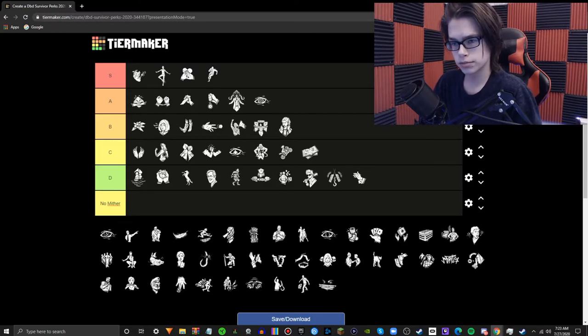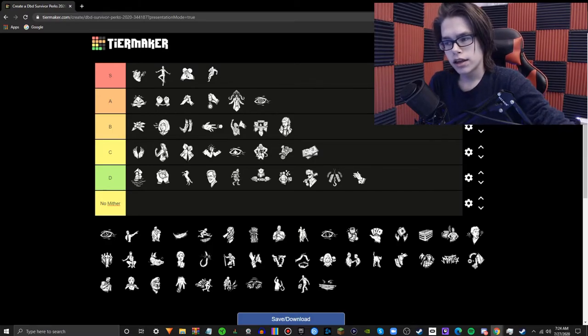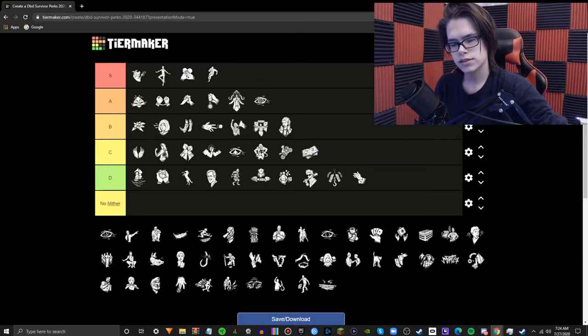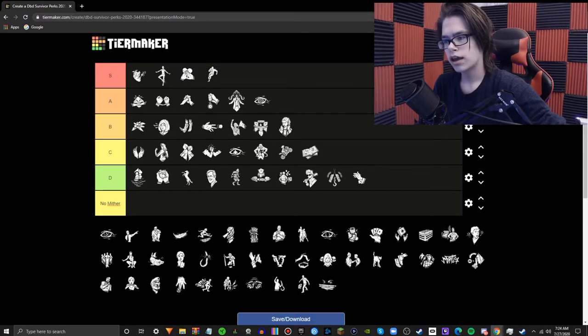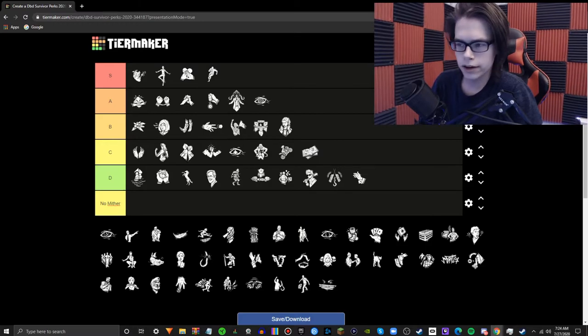Iron Will — definitely a strong perk. I wouldn't say it's S tier just because it doesn't fit in the meta — most of the time making no sounds when you're injured isn't really that helpful. What Iron Will does is when you're injured, you make no sounds and you are completely mute. Sometimes it's helpful, sometimes not — it's kind of map-dependent and killer-dependent. It's very, very handy, but if you go against a Spirit, you'll realize how much you need Iron Will. Whenever I play against Spirit without this perk, I immediately regret it because I'm at such a heavy disadvantage — I'm so loud when I'm injured. You can also sometimes hide around corners, which depends on the survivor you're playing.